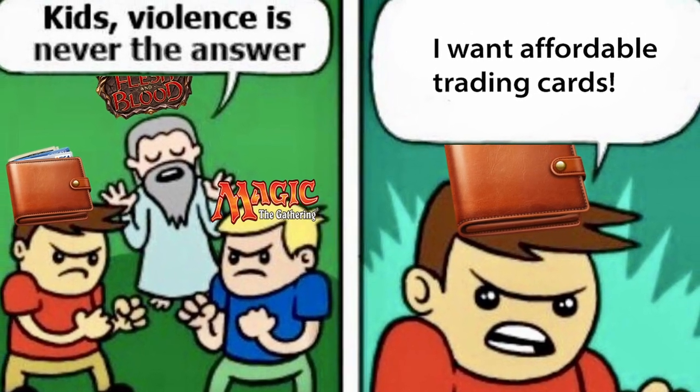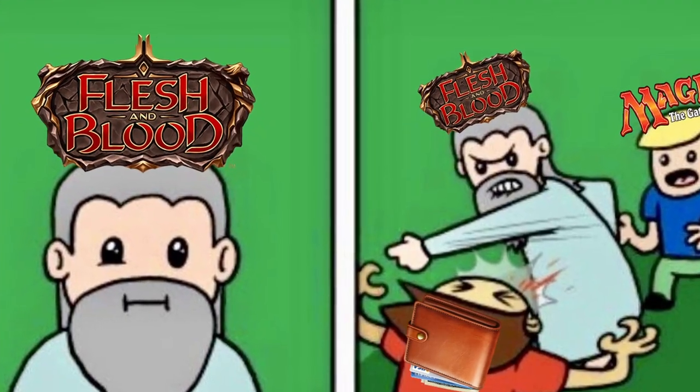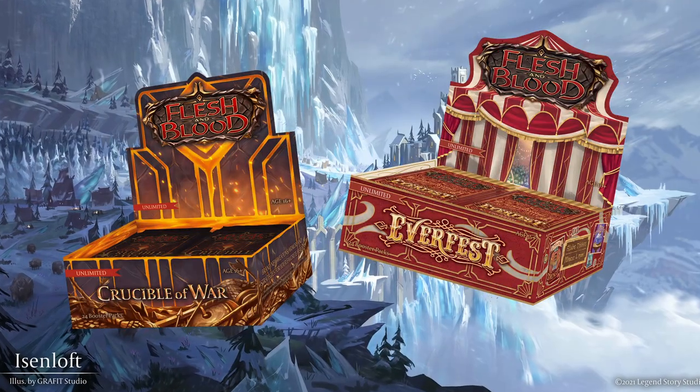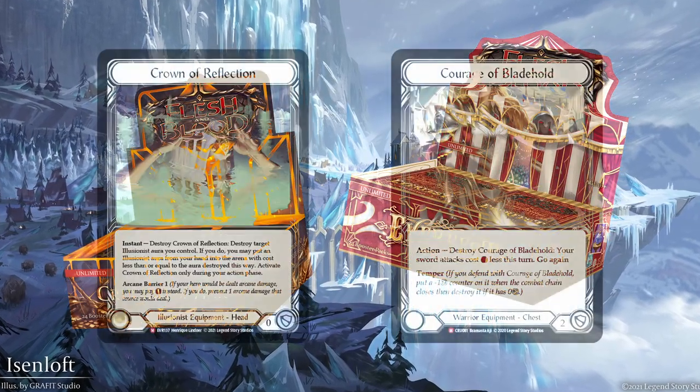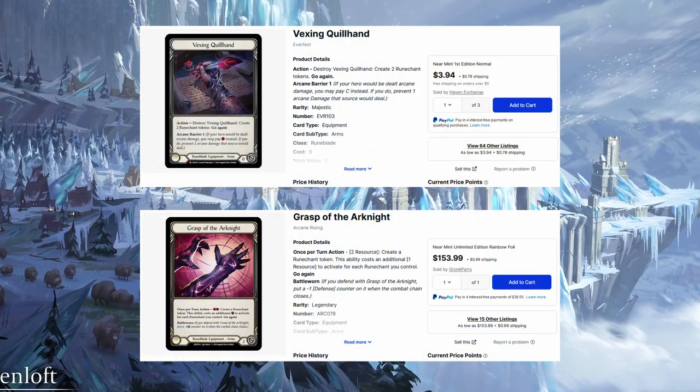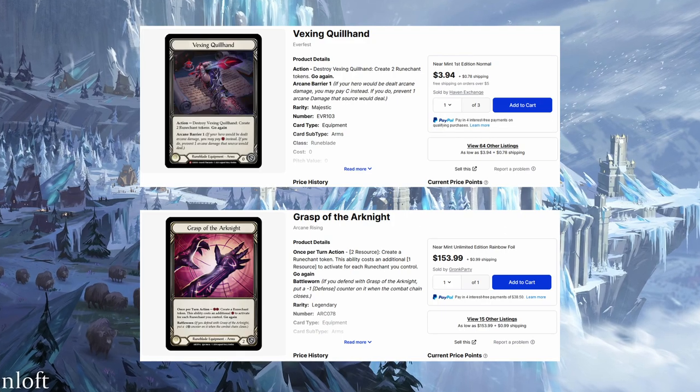Trading card games are expensive, and Flesh and Blood is no exception. Despite how much we might want to defend the legendary cards and the prices of them, it is no secret that some of them are quite pricey. Thankfully, sets like Crucible of War and Everfest have been giving us wonderful majestic equipment pieces that are still very powerful and much more affordable than the legendaries. But we don't have too many of them yet, so they only fill a few slots in a hero's equipment loadout. And let's just be honest — you probably also just kind of want some legendaries.